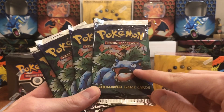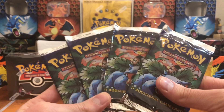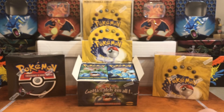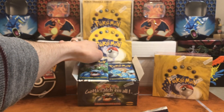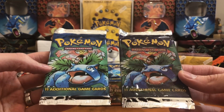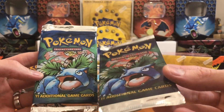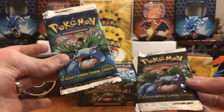These are the darker variant packs — as you can see I got four of them here. I chose Venusaur because that seems to be the least popular artwork. Let me show you something real quick: this is a box in the background of unweighed packs that I've recently opened. You can see the different variants — this is the darker variant and this is the normal vibrant variant.